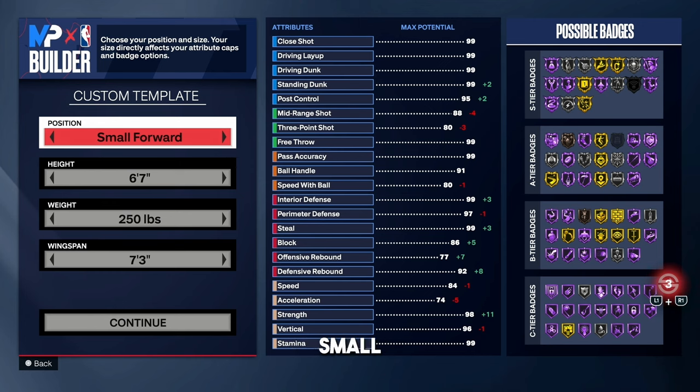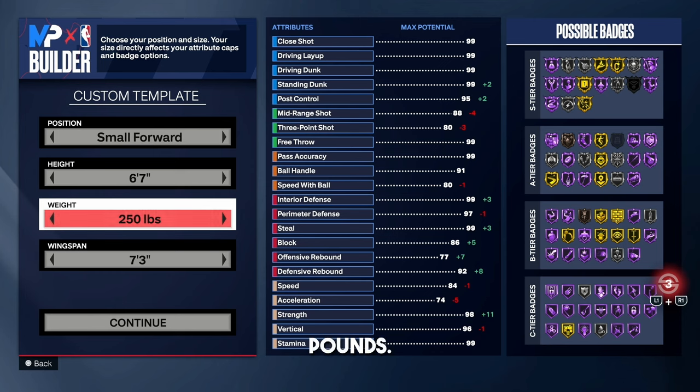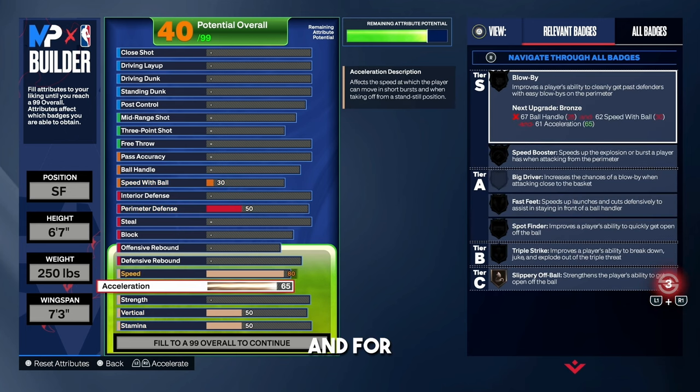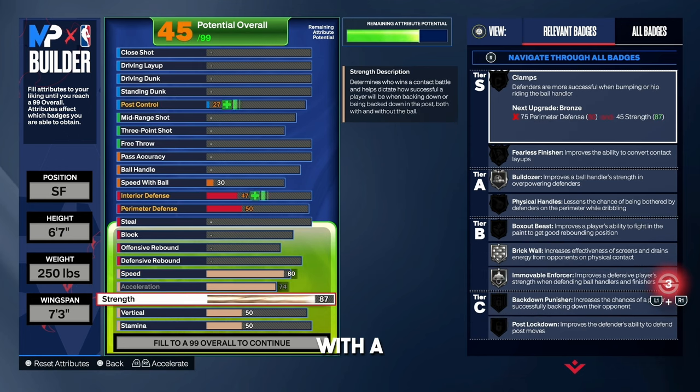I went small forward, 6'7", 250 pounds — so your build is going to be very burly — and a 7'3" wingspan. For speed, I went with an 80. For acceleration, I went with a 74. For strength, I went with a 95. The reason we're going with a 95 strength rating is to get Hall of Fame Immovable Enforcer. You could just go with 90 strength to get Gold Immovable, but Hall of Fame Immovable Enforcer gives you so many defensive stops and defensive bump animations.